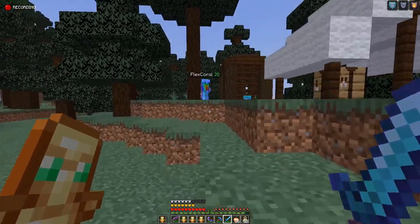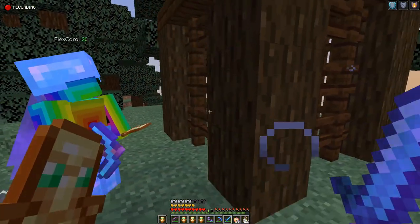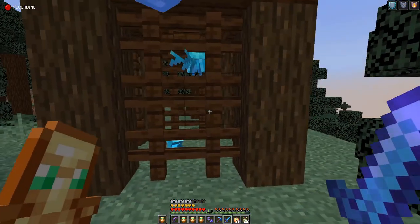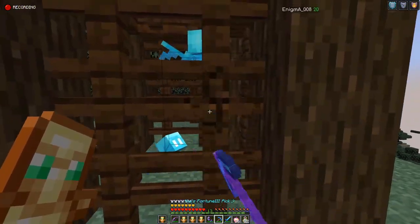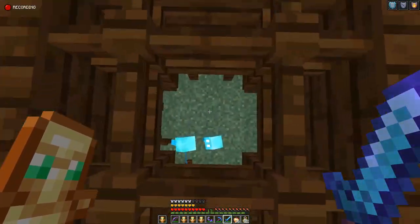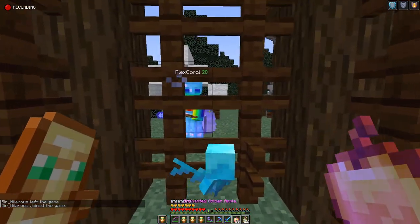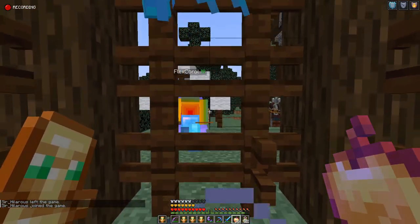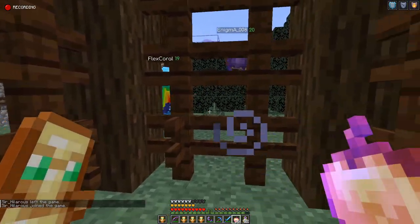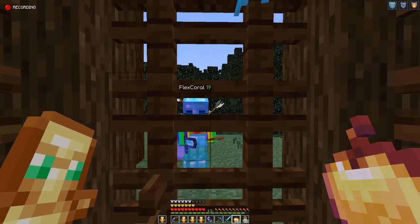Cuboid, go get in a cage. Yes, Cuboid, go get in a cage. You can go through the top — you should go through the top. Wait, can you? Yeah, you can. Cuboid in a cage! Yay, let's go! How do you feel now? We got him! Yeah, we got him.